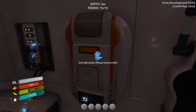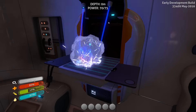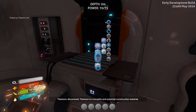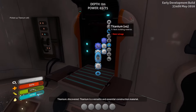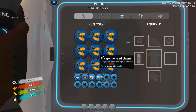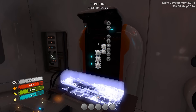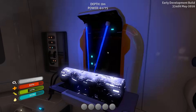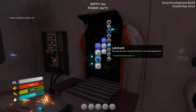So you make stuff here in this guy — the fabricator. Basic materials, titanium. He's gonna take the metal salvage I got and make it into titanium. I'm also gonna make silicone rubber, it needs two of those big guys. It's pretty darn good because of the inventory space.